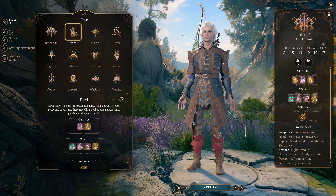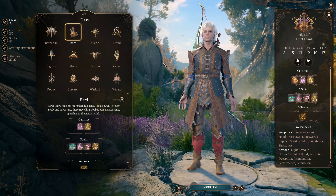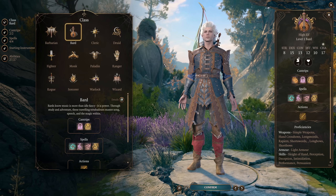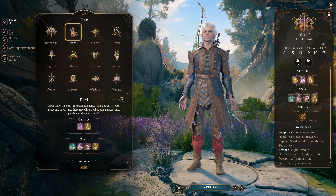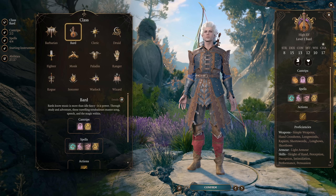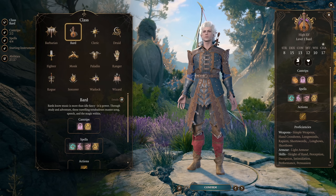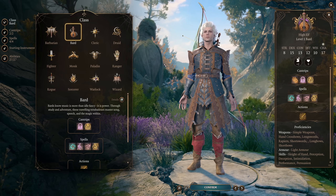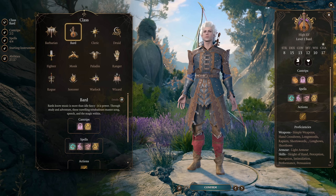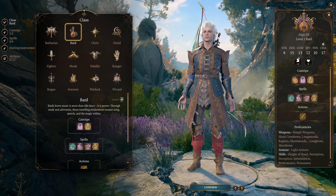This build will be using Bard, and more specifically College of Swords Bard, because the Slashing Flourish ability allows you to make two attacks with a single attack, meaning you're making twice as many attacks as other characters. If you increase your number of attacks in a turn by getting Extra Attack, which College of Swords Bard gets at level six, Haste from a party member or a potion of speed, or Action Surge from Fighter levels, you can make even more attacks, because Slashing Flourish just uses your attack action and scales with the number of attacks you make in a turn.